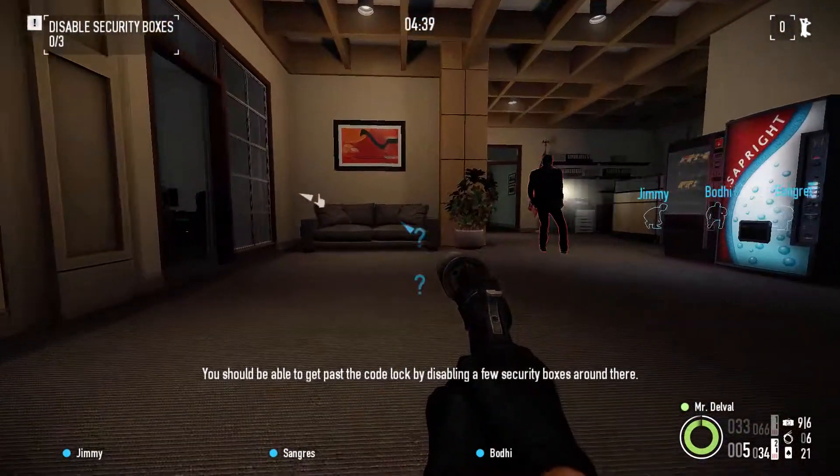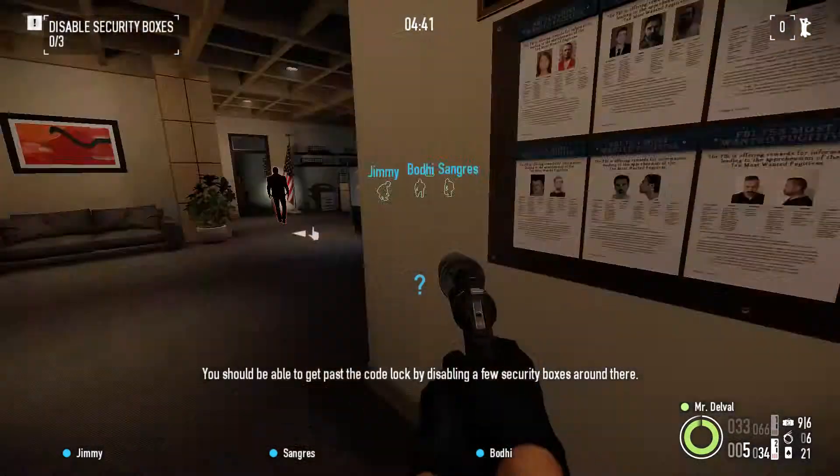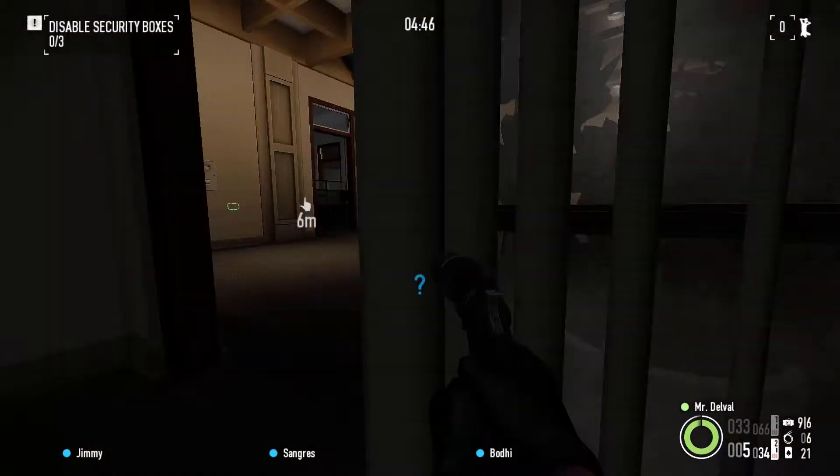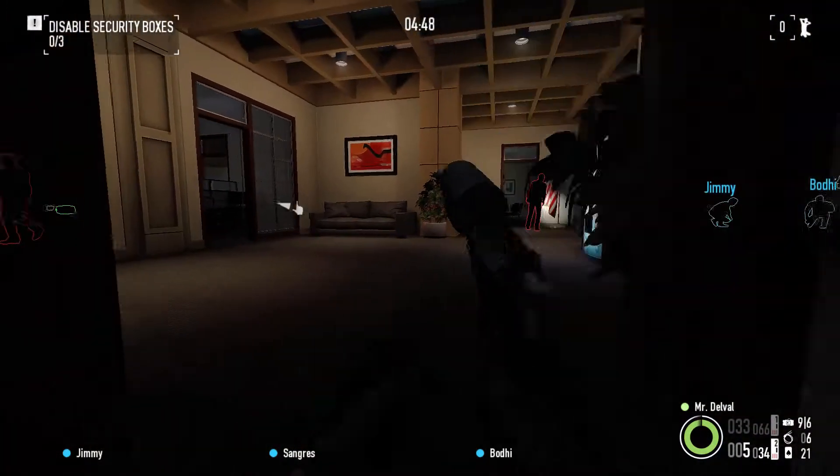You should be able to get past the code lock by disabling a few security boxes around there — got it right on the doorway. Need to find the security boxes though. That one's a bit risky to go for at the moment because of this guard.